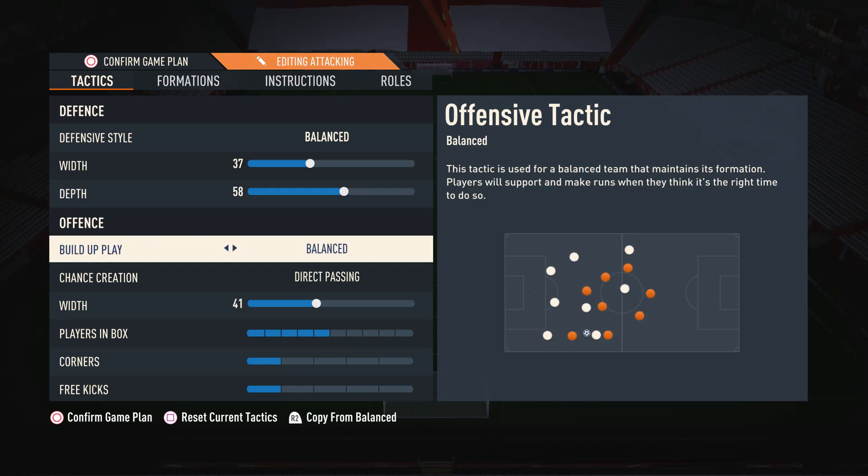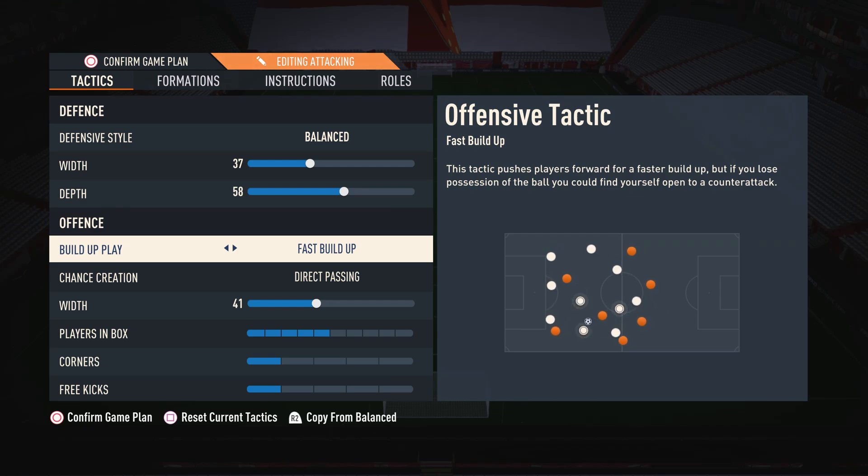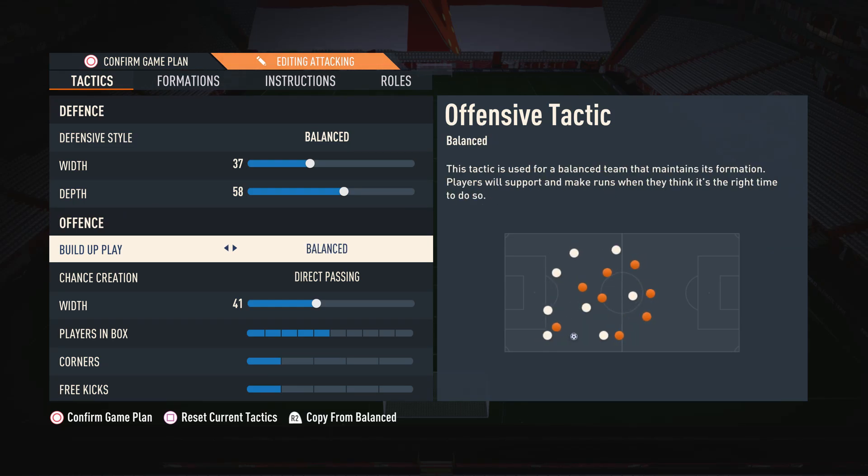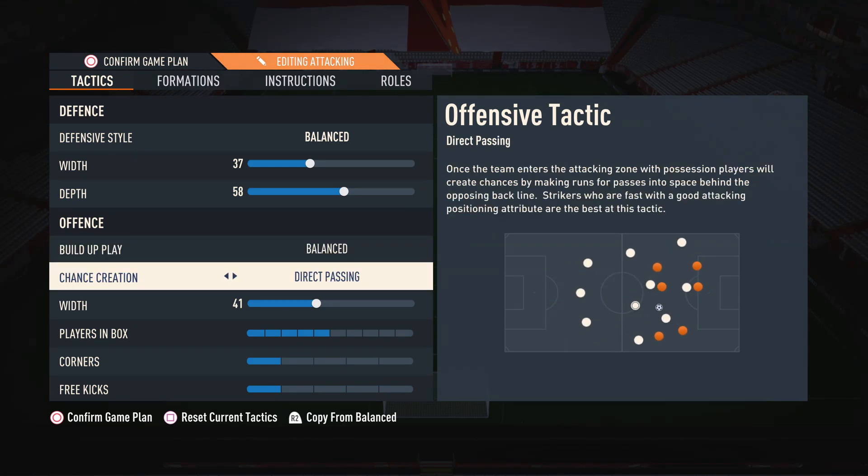Moving on to build-up play, I have this on Balance. This is by far the most controlled and consistent option in my opinion. With Balance you can play whichever style you want whenever you want — this isn't really the case with the other options. For example, fast build-up means you always have to play quickly, and slow build-up means you always have to play slowly. With Balance you can pick and choose when to play faster and when to play slower.